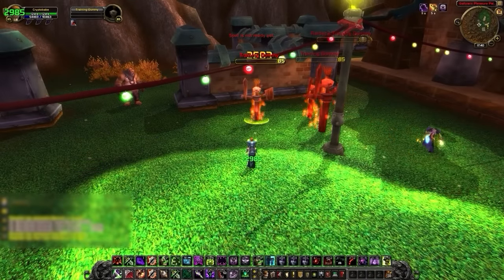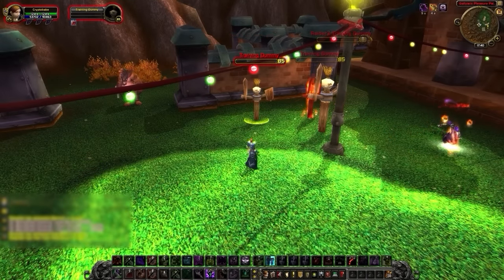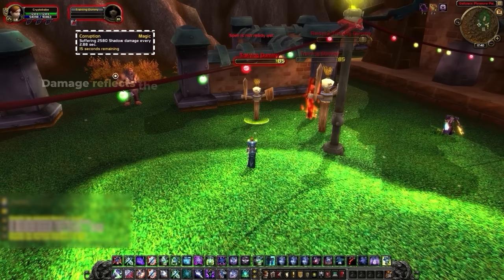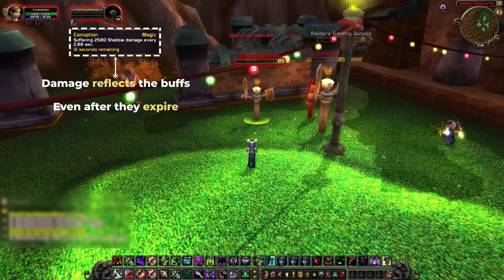This means when a dot leaves your hands, it will take a picture of all the buffs on your character, including spell power, crit, haste, and so on. And then for the entire duration of the dot, the damage will reflect the buffs that were snapshotted, even if they fade before the dot expires.